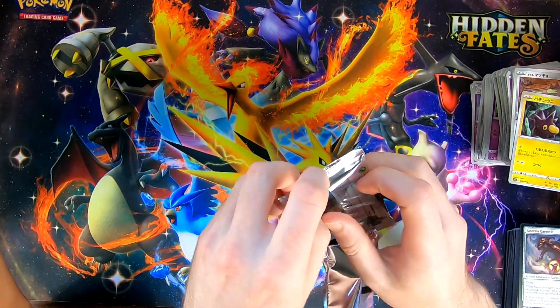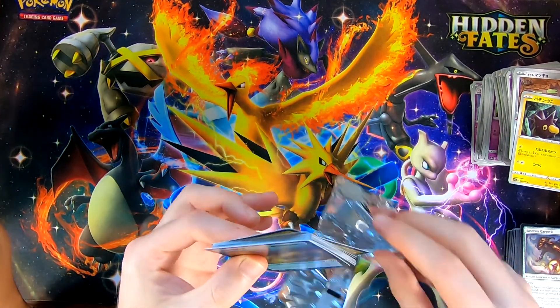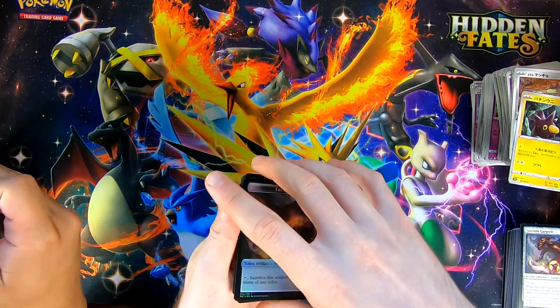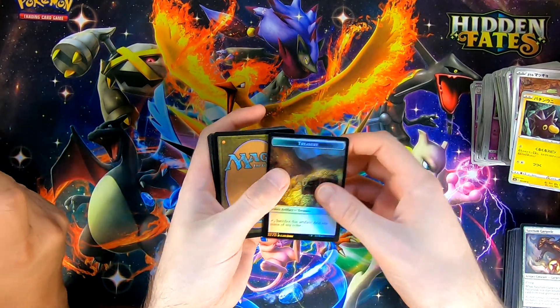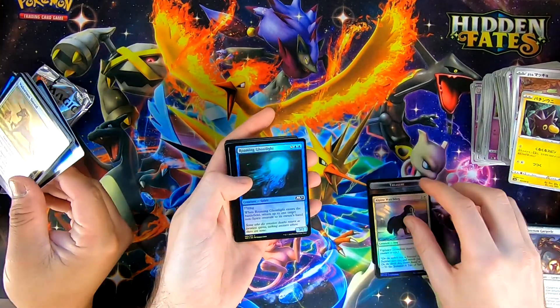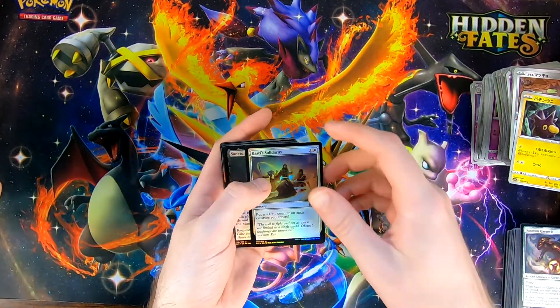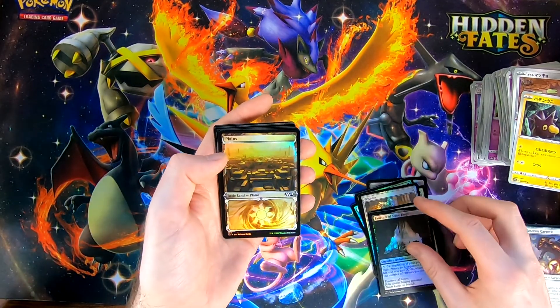I have not opened the 2021 before, so they actually really sealed these tight with no pull tabs. Yeah, they switched them up a little bit. I destroyed your wrapper — that's okay. I forgot they're like really foily. Yes they are.